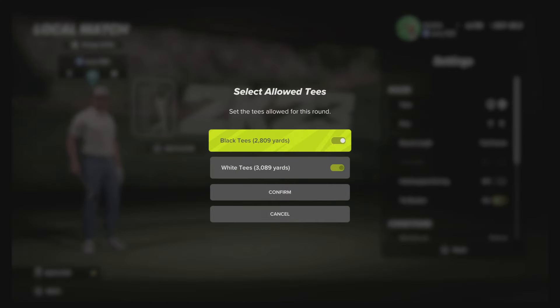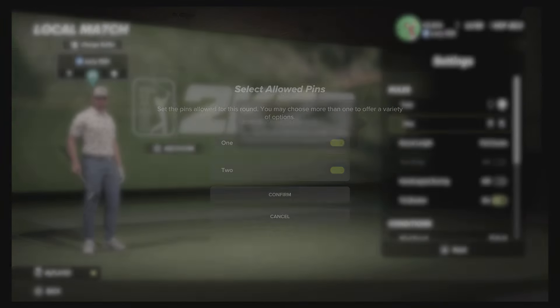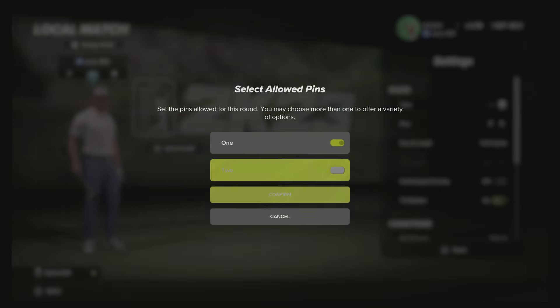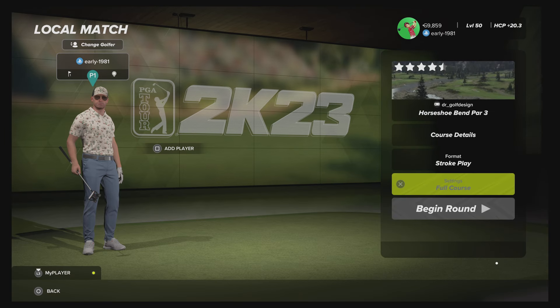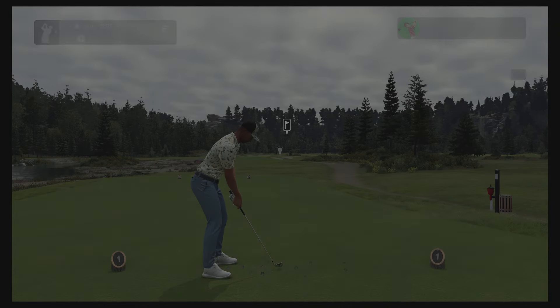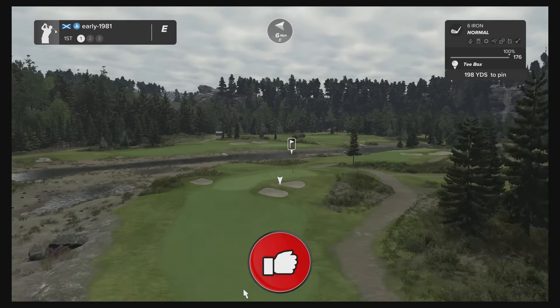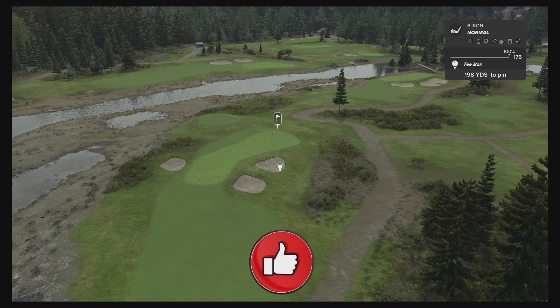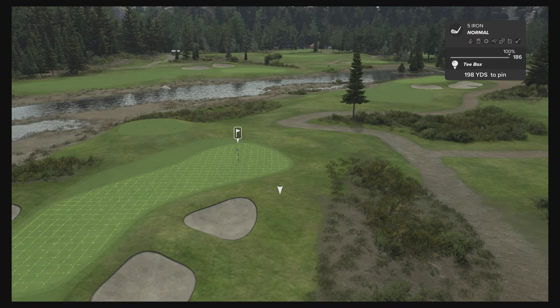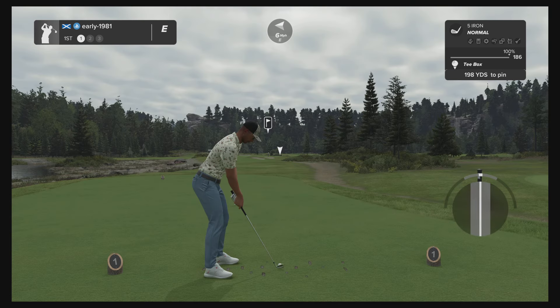There are two tee options; we will be swinging from the white tees playing 3,089 yards, and as always pin set number one. Thank you so much for the continued support on the channel. If you are new here, please make sure to smash the subscribe button, and if you are enjoying the content please leave a like. Hole one is a long par 3 playing 198 yards.